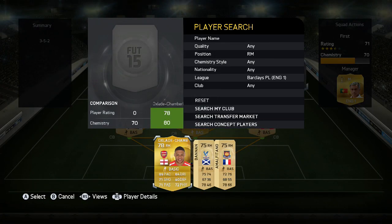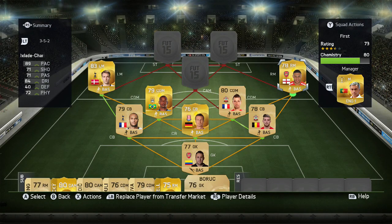At right mid we've got Alex Oxlade-Chamberlain — pretty good player, I like him. 89 pace, 71 shooting, 71 passing, 84 dribbling.